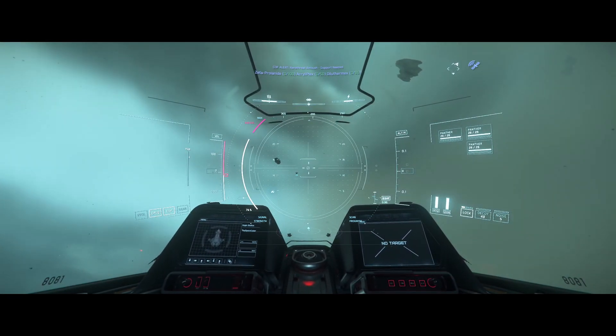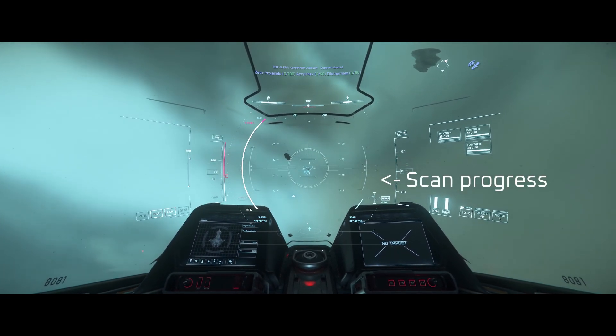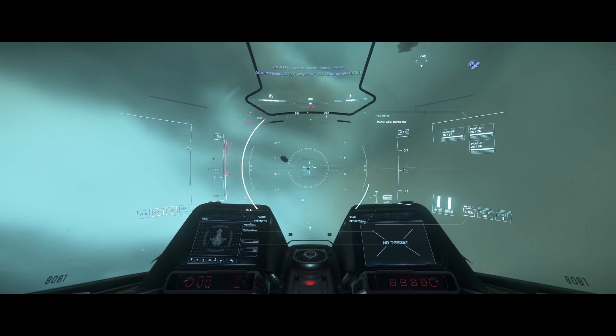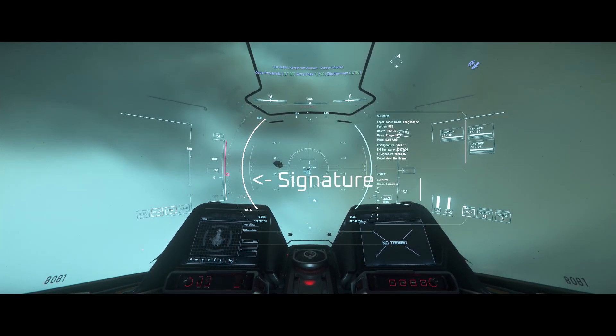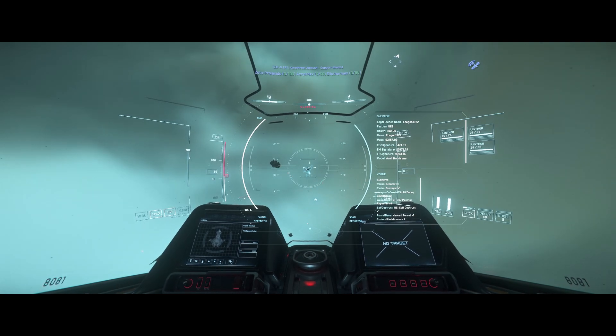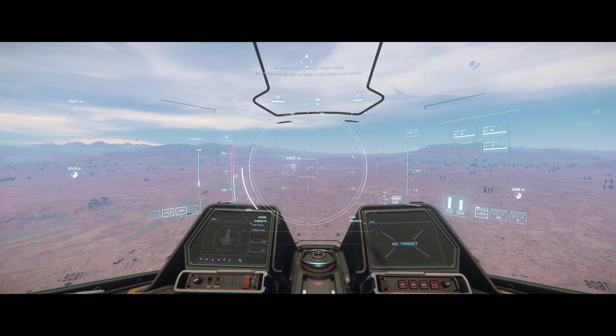The other thing you can do in scanning mode is scan individual objects that your scanner has picked up. You can do this by holding the left mouse button until the scan completes and all information is displayed. How much information is obtained is determined by the strength of the signature. The strength of the signature is indicated by the bar on the left.